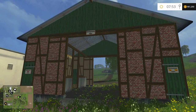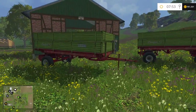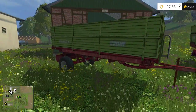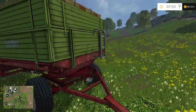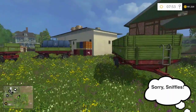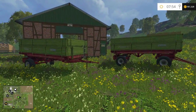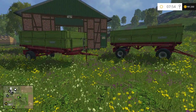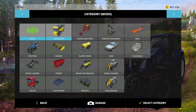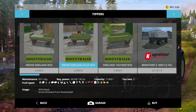We have finally the storage building, but first we're gonna talk about the trailers. As you can see, we now have the Emsland in a one axle version, and the Emsland dolly trailer which has the additional sideboards — or side covers, or whatever you want to call them. They are basically the same as the standard ones, only those have double the capacity — 11,400 liters.